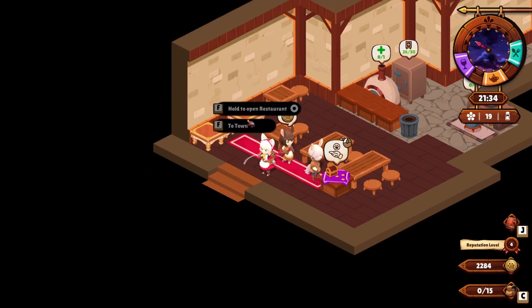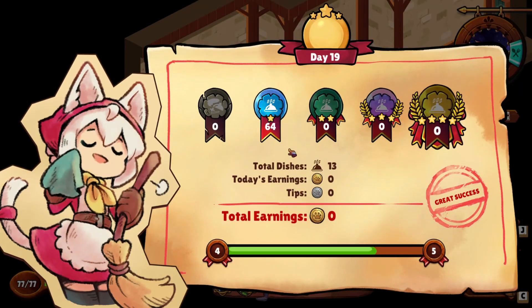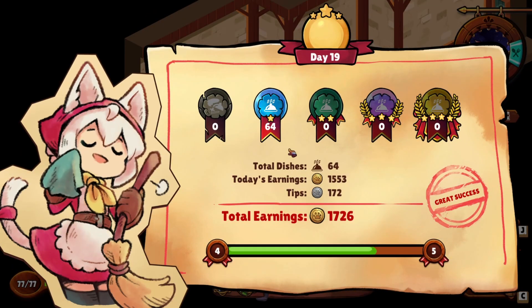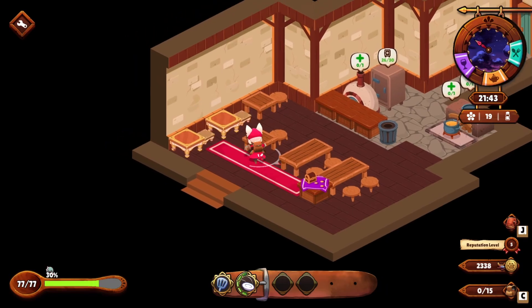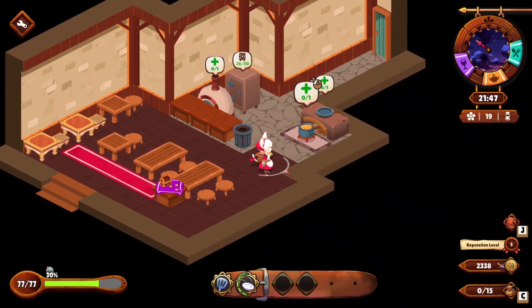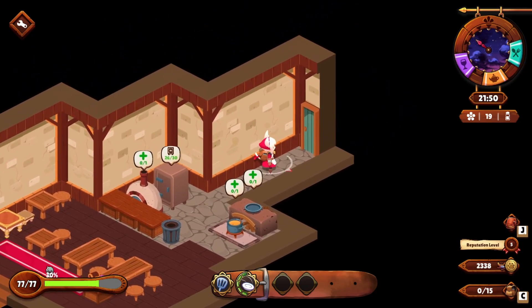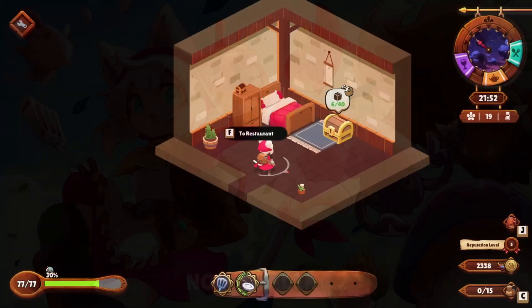That was an outstanding day - the best day I've ever had running the restaurant. 64 dishes - wow. A ton of reputation, we leveled up there. It was a great success. Usually what that does for you is it opens up new items and new options for the restaurant via your builder buddy.